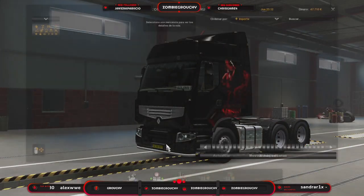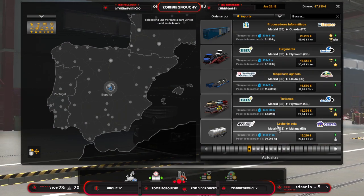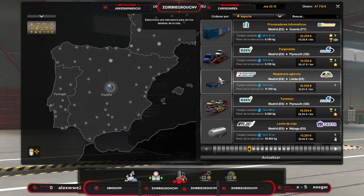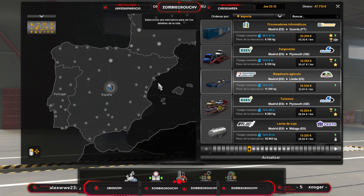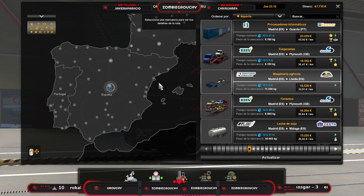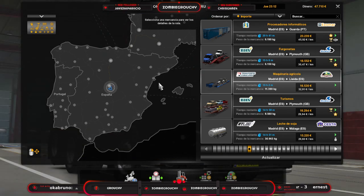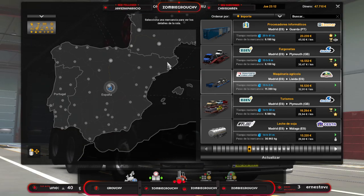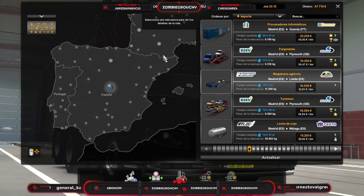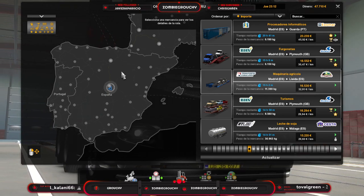Lo que sí he visto al explorar contratos es que me aparecen todas estas cositas, y no es solo en España sino que también podemos ir a otros lugares de Europa. Lo que me ha preguntado antes Pilo: los que estéis preguntando qué es lo que trae el DLC de Iberia de España realmente, pues como veis la zona pirenaica está totalmente abandonada. En Promods en cambio sí que te aparece Andorra — que la llaman Andorra la Vieja — y toda la zona pirenaica, cosa que no aparece en el DLC oficial.